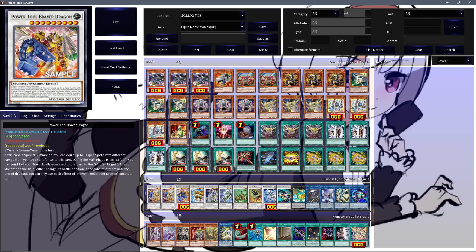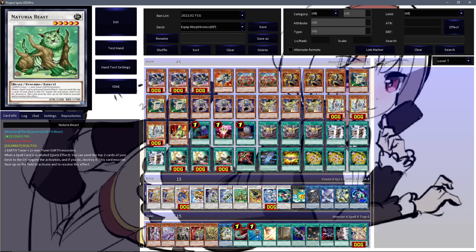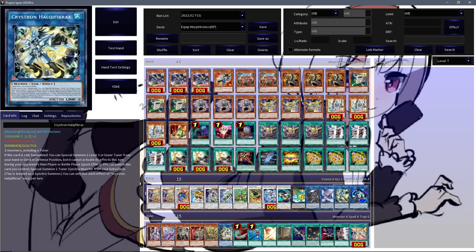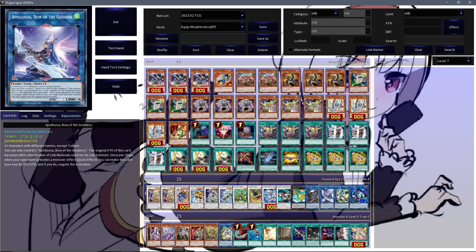This is the list I'll be using. If you want extensive thoughts, go back to the initial deck profile. I did make a small change upon further testing — I swapped out the Platinum Gadget in the extra deck for a Crystron Harker Fiber Axe, because this makes combos a whole lot easier and more easily enables you to go into Apollosa.